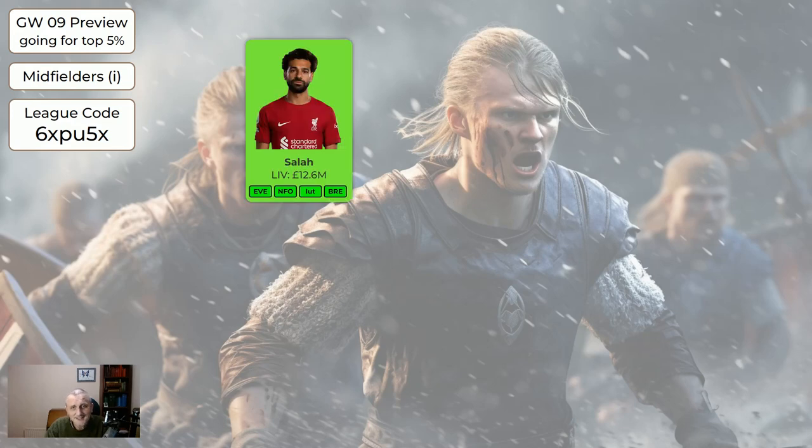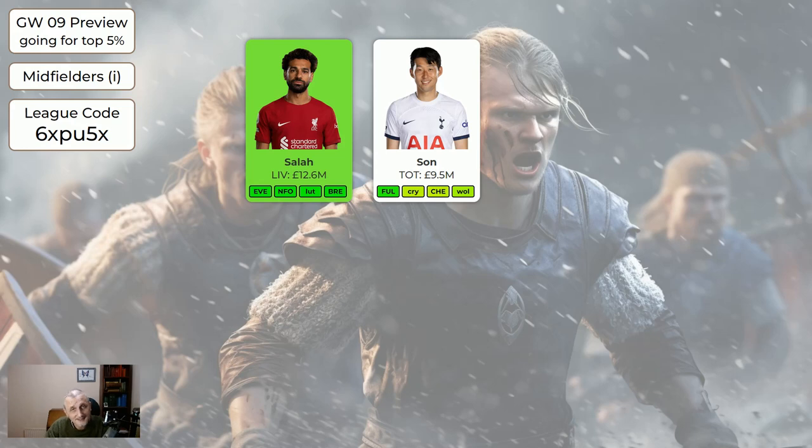Regarding midfielders in the system: Salah is green — absolutely worth getting if you can afford him. Son is still worth having and still worth getting. They've got Fulham this week which is nice, then away to Palace who are quite good defensively, home to Chelsea (who've been quite good defensively), then away to Wolves. Son isn't as good as Salah for the upcoming fixtures and he is 9.5 million. I've not actually made any of the Tottenham players green but they're borderline — if you want to buy any of them that's fine, and Son is still a good buy.